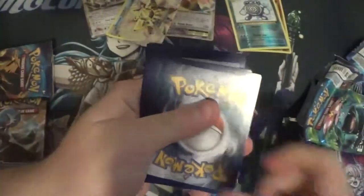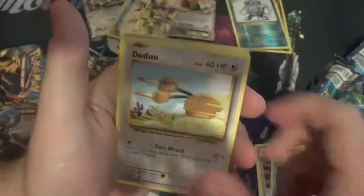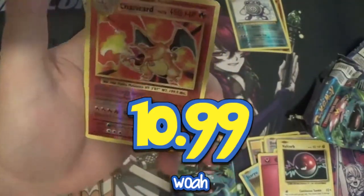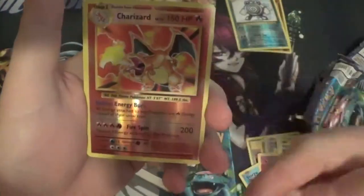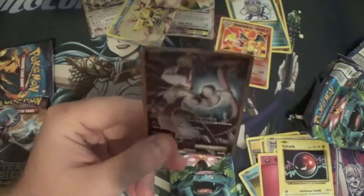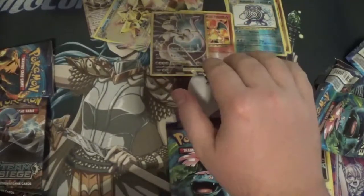Let's see if we get anything really good — three to the front. Nidorino, Super Potion, Brock's Grit, Doduo, Staryu, Onix, Fairy Energy, Voltorb — reverse Charizard! That is awesome, I don't even know how much this is worth. And we have a — oh sick, oh my goodness — it's a Mewtwo EX! This is the ultra rare. That's awesome, my luck with Evolutions is amazing today.